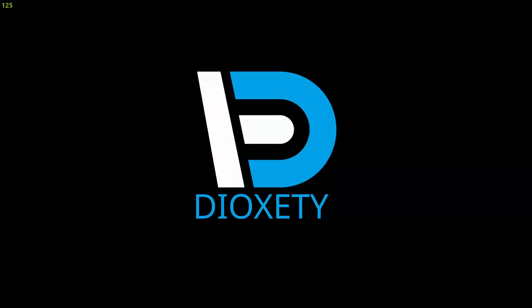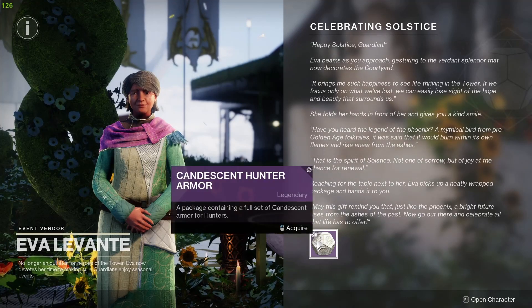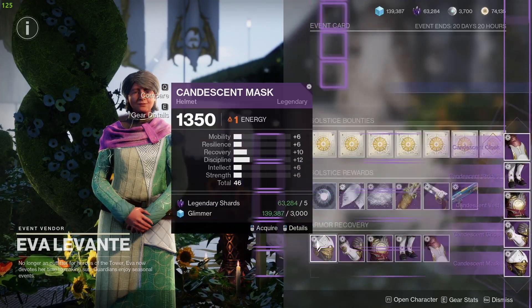What's going on everyone, today we're going over the Celebrating Solstice quest for the Solstice 2022 event in Destiny 2. First thing you want to do is head over to Eva in the Tower and pick up the quest.